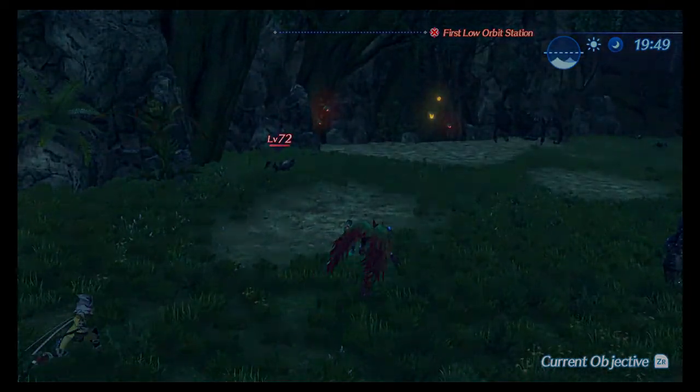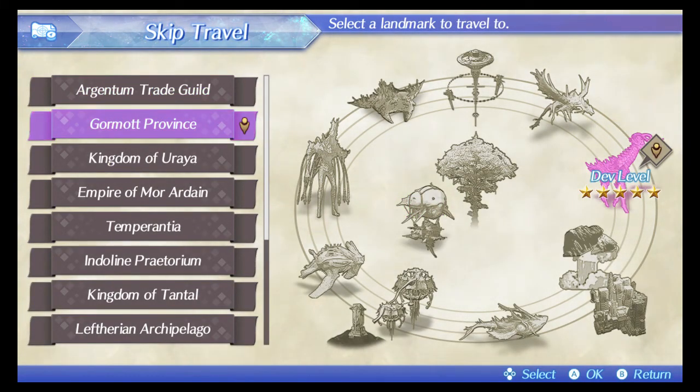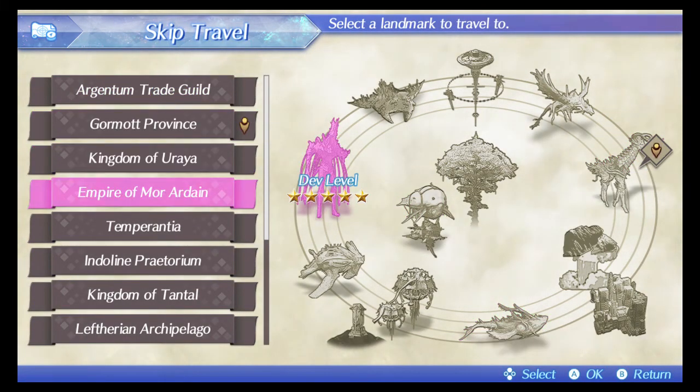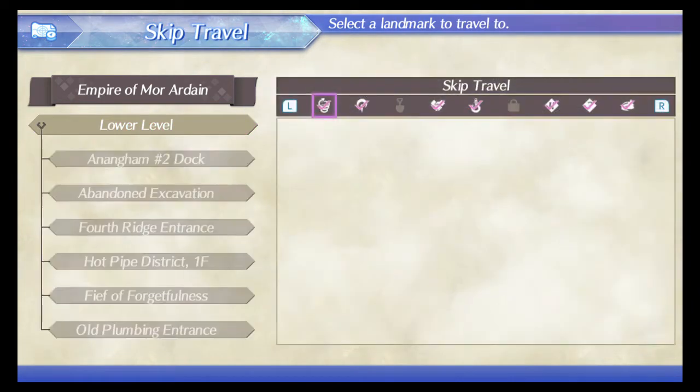This area right here is a pretty good spot for training around level 70 if you want to keep it safe. Once you train up to around level 75, you could probably go to the Empire of Moradain — head to the lower level and teleport to the dock for Chan Sang Wastes.